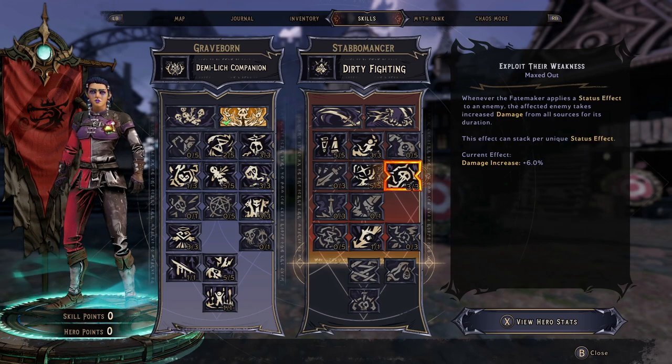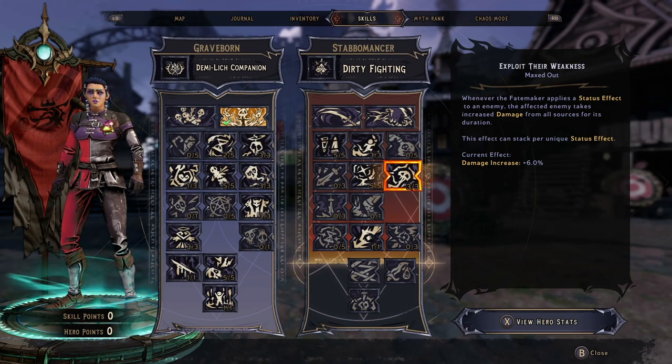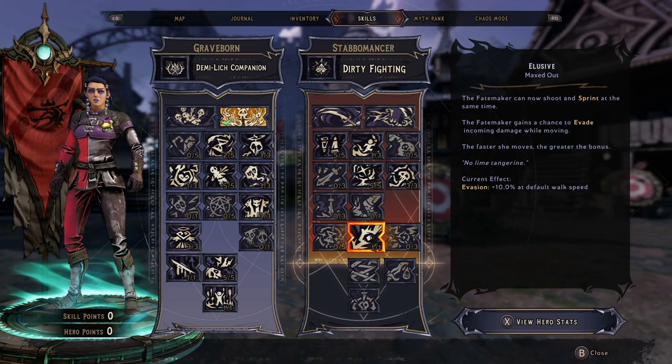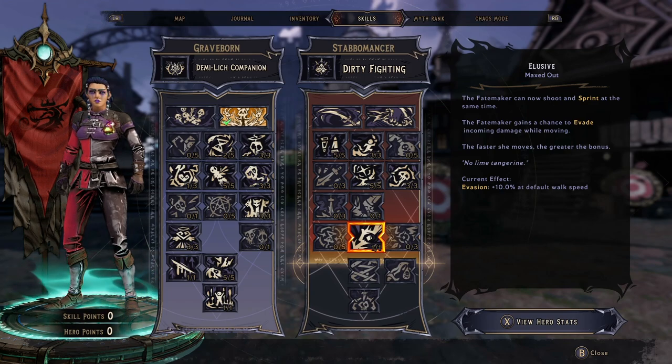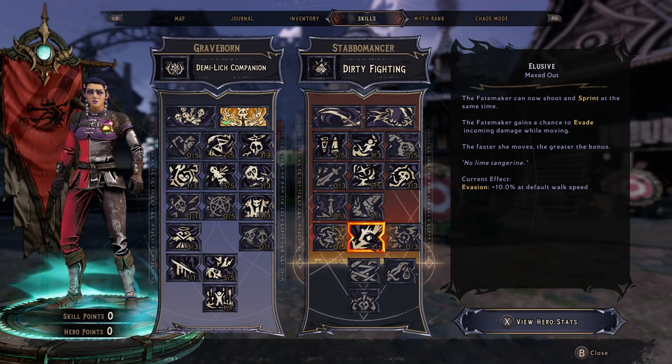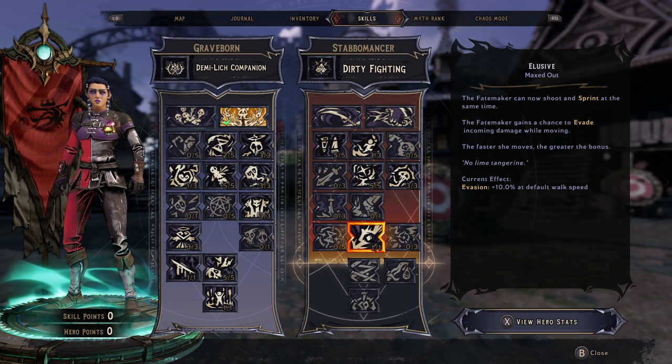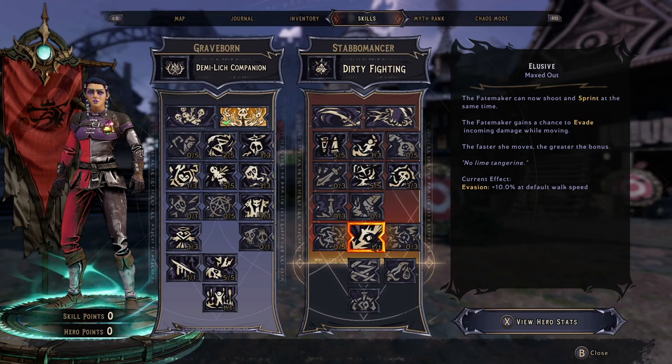You do want to max out Haste and Swift Death for the fast movement speed and the damage for faster movement speed. We're going three out of three for Exploit Their Weakness — we always want to be putting DoTs on enemies to always get that damage increase. All of those points allow us to go down here for Elusive, which is going to allow us to shoot and sprint at the same time. It's also going to allow us to evade incoming damage — 10% while just walking — so it's just more damage resistance, and we're going to be able to throw out our Pixies while we're sprinting.